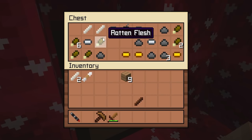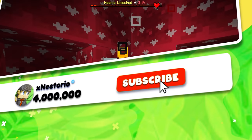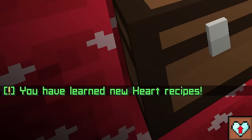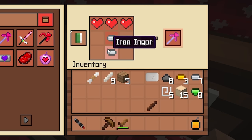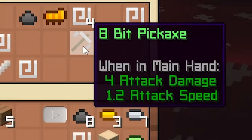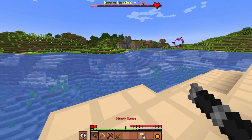At two hearts the inventory is now readable - we can see rotten flesh, gold ingots, iron ingots, and a golden apple. Another chest contains a heart recipes book. Right-clicking the book unlocks new heart recipes, including a heart pickaxe requiring two iron ingots and three hearts. The next goal is to get to three hearts, and we also discover we received a heart beam that channels the power of friendship.